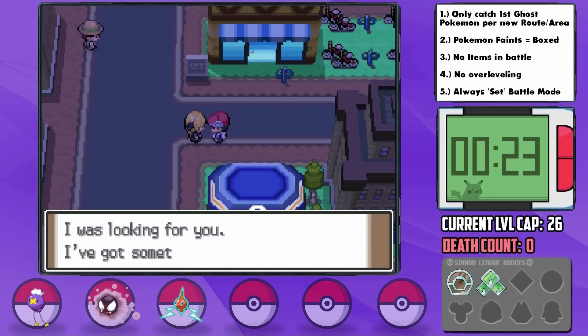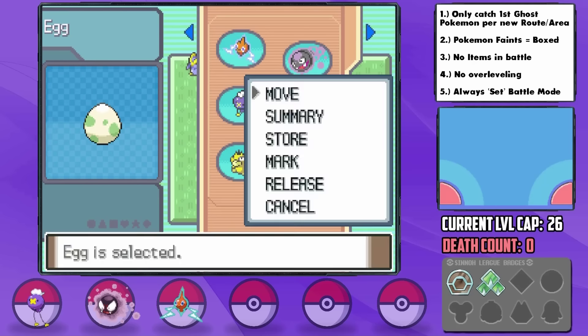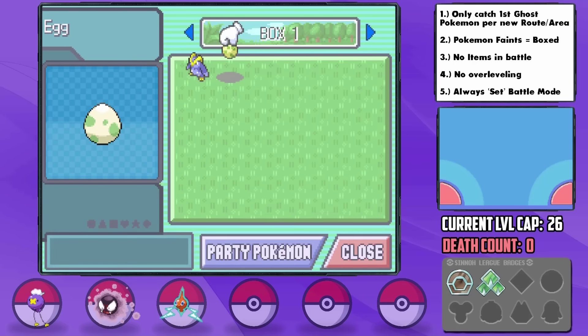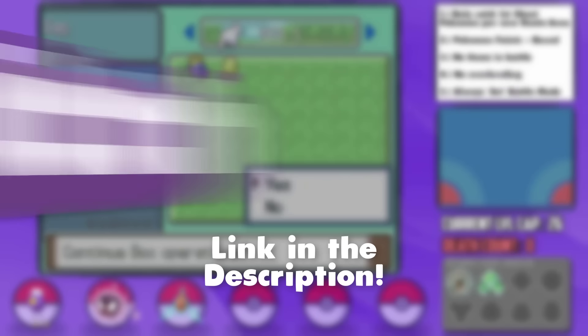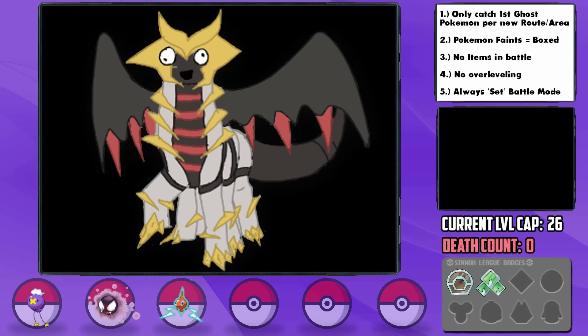For saving the universe, Cynthia forcibly gives us a Togepi egg, which we graciously accept. We've been streaming a normal-only run in Pearl live on Twitch recently, and if we had this Togepi we might have stood a chance, but no — Platinum only.